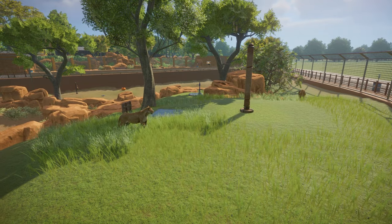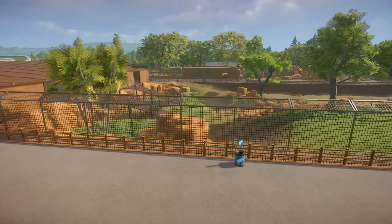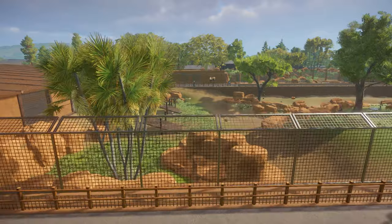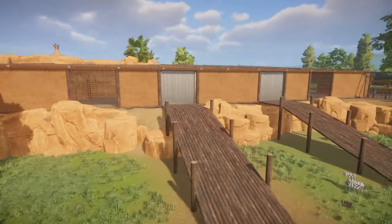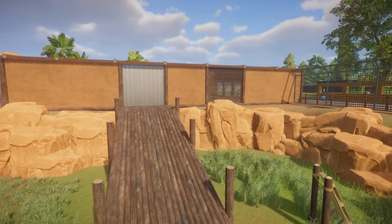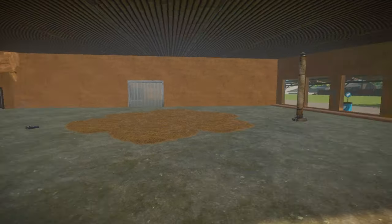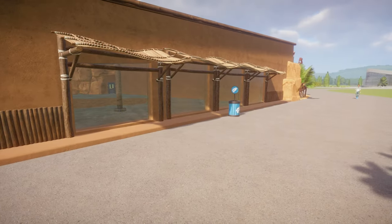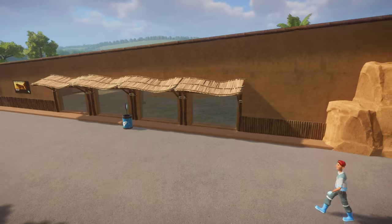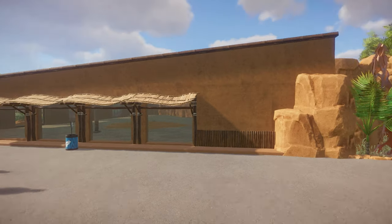Here we've got the female looking very majestic in the long grass. That vegetation is a really good addition to the game - you can actually make your own long grass. Guest pathing goes all the way around this enclosure so you've got 360 degree views. This side has the tall fence because the lions can get right up to the barrier and you don't want them jumping over. It's a big space intentionally - there's only two in here at the moment but there will be more. They will have babies, and I might throw a few more females in as well.